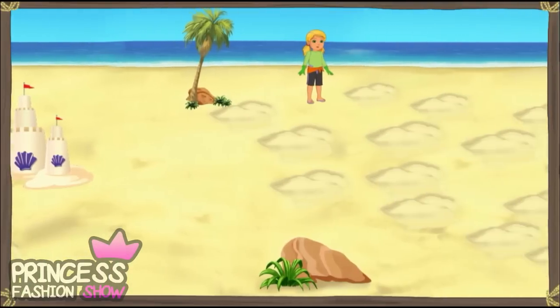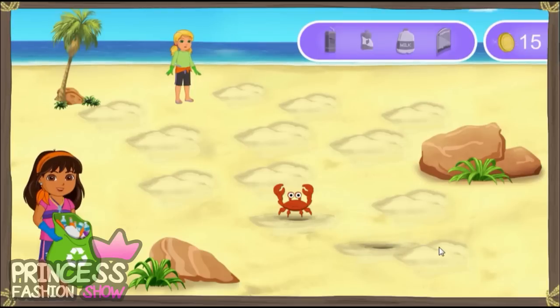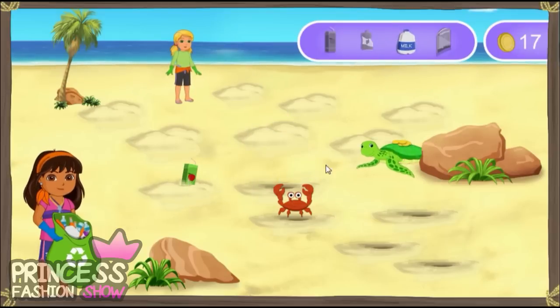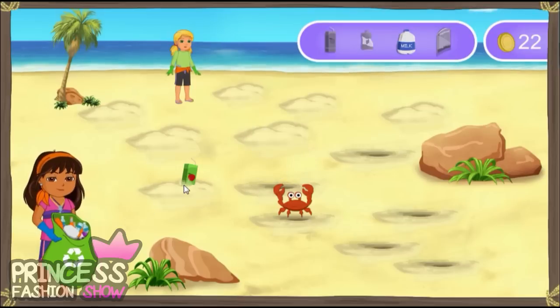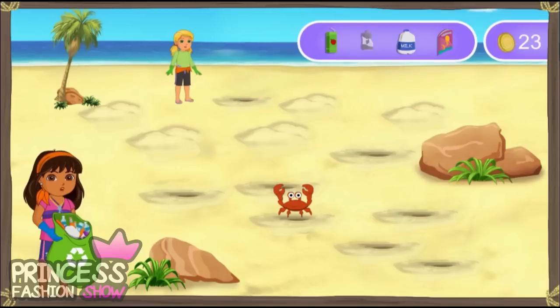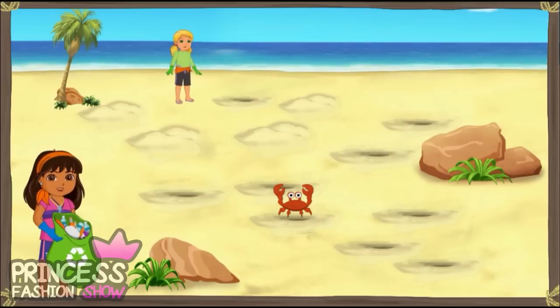¡Vamos! Let's get this beach clean. Un cangrejo. Hello, crab. More coins to add to our collection. All right! A gold coin. More coins to add to our collection. A milk jug. We got one. Cuidado! There's a turtle. Five more coins to add to our collection. A comic book. ¡Excelente! A juice box. Muy bien. All right! A gold coin. Watch out for la tortuga. A can. Nice recycling. Go, Alana! We make a great beach cleaning team.